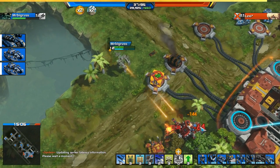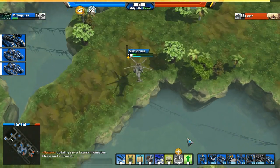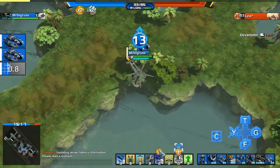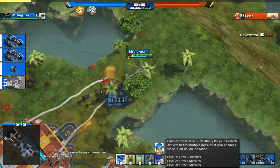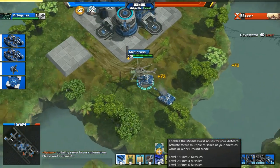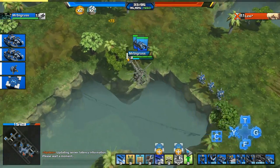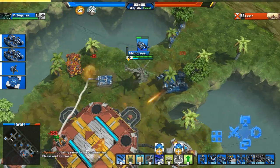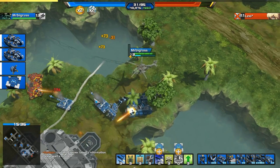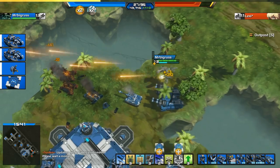We're pushing onto his base now, destroying all his money makers. I've got these big tanks called Devastators — currently flying with one. You can only build one at a time and they take 30 seconds to build, but when you do see them they are devastating — that's where they get their name. They're massive, do a huge amount of damage to your opponent's base, and take a while to kill.